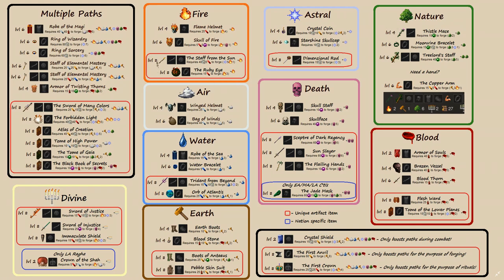Items in red boxes require level 8 construction and are unique, meaning there can only be one in the game. I've separated them from the other boosters because in most games you're not going to get to construction 8. There are also a couple of boosters that are nation-specific: the Jade Mask, which only Katiss can forge, and the Crown of the Shah, which only L.A. Raga can forge. The rest are open to you so long as you can get the paths to forge them.